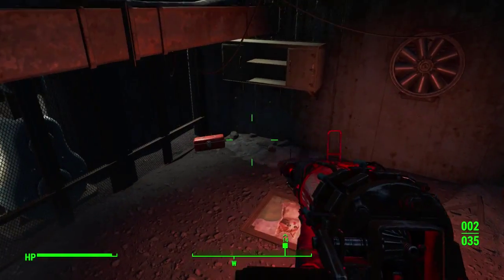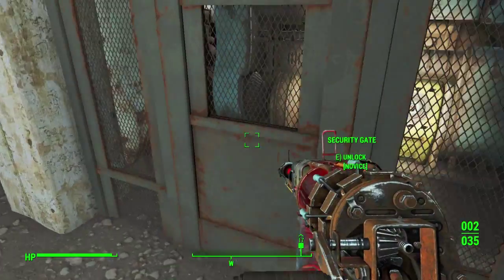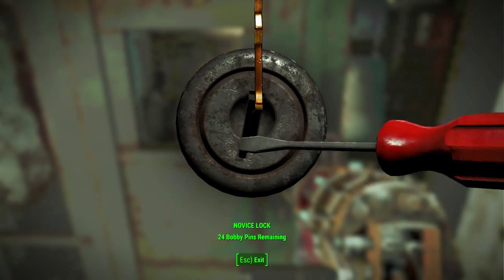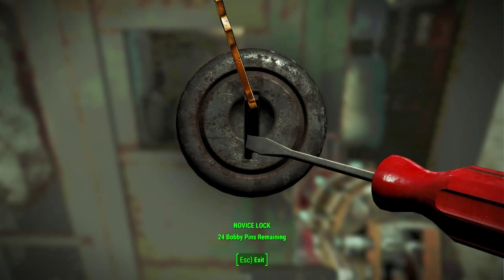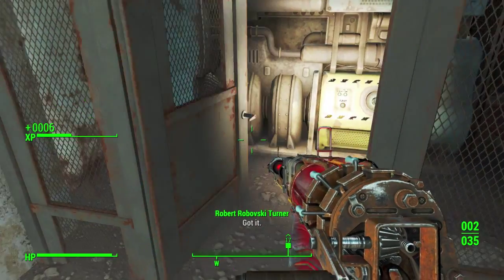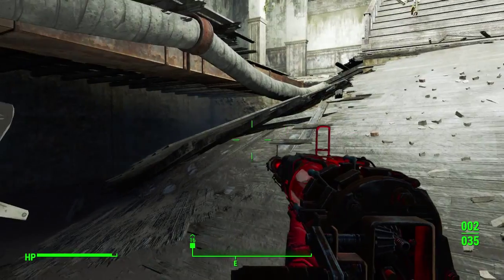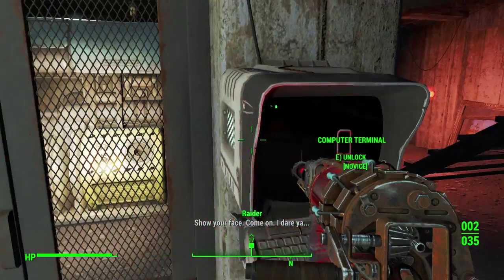Down here is the basement. This terminal opens this door — I can also just unlock it. Here we are — got it. This is a fusion core. You want these. I could still mess with this terminal for XP, but I don't really feel like doing that right now.